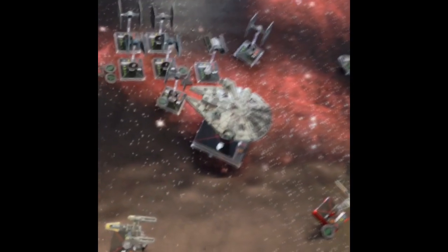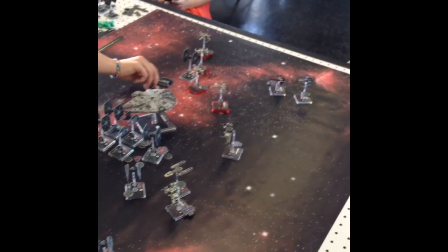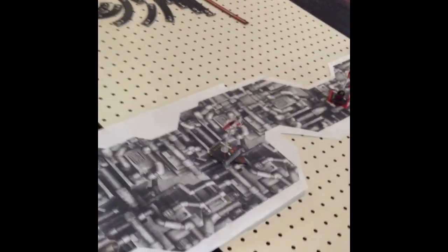Results of turn 2: Rebels had good evasion, but more Imperial ships have been lost. We'll wrap up that turn. Tycho has made it really far down — he has a little bit of ways to go still.